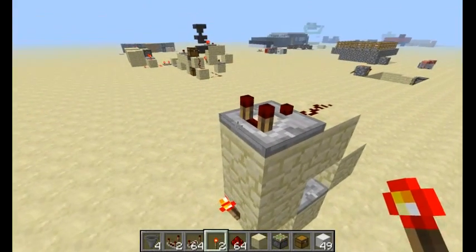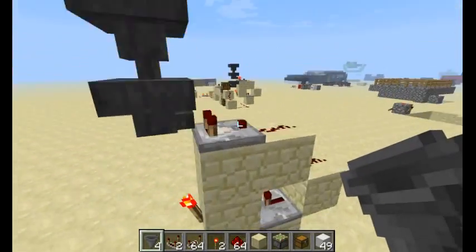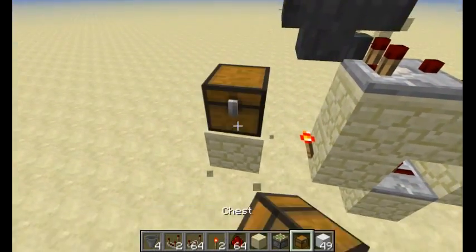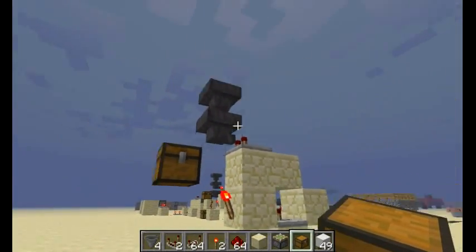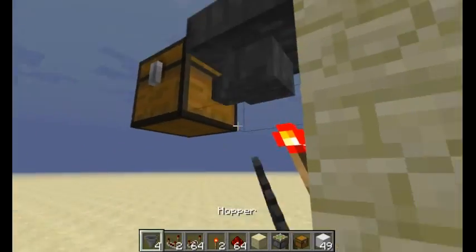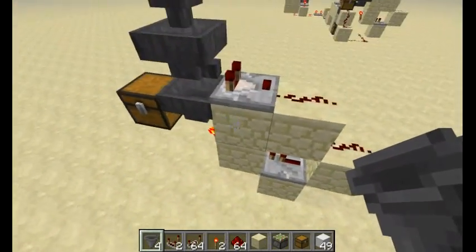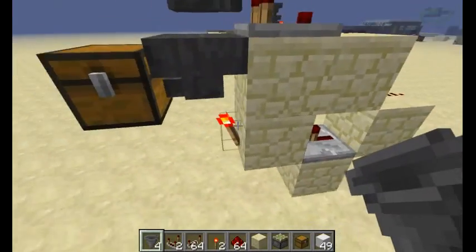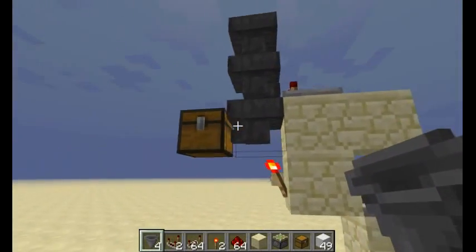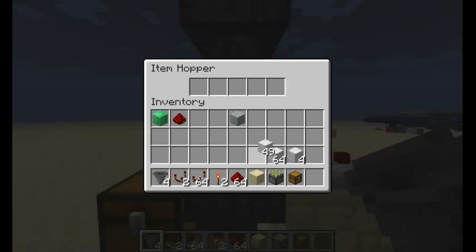Now you're going to need to put a hopper right there feeding into this comparator, another hopper up here to place your item in, and you're going to need to put a chest right here. You'll need your chest here, and then a hopper feeding into that. Now you're going to have to use your key block and put exactly 22 of it in here — it could be like two fives and three fours, just make sure it adds up to 22.